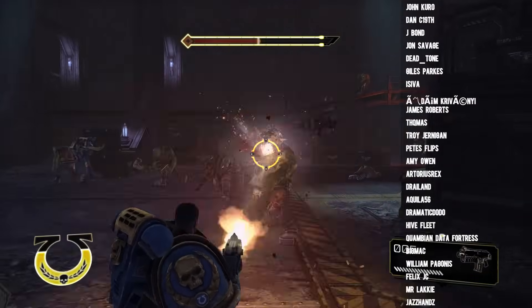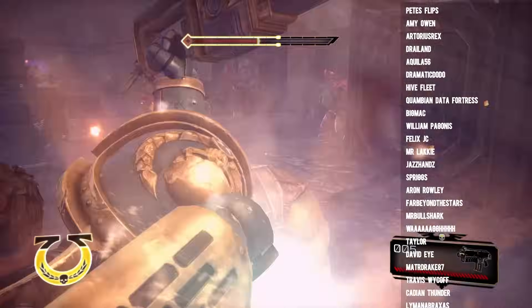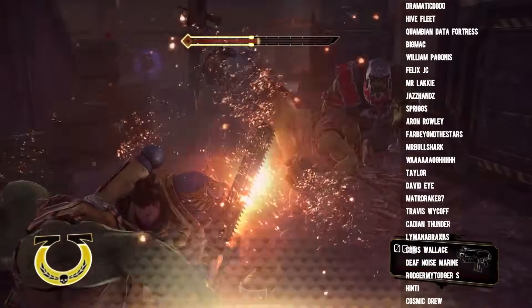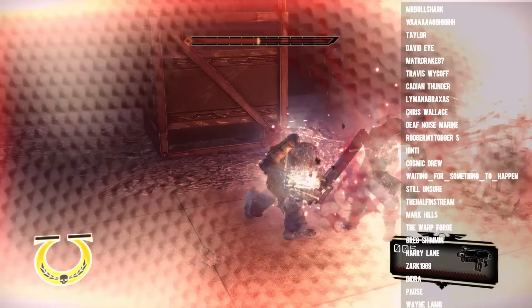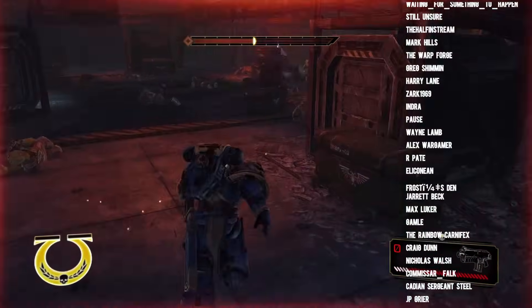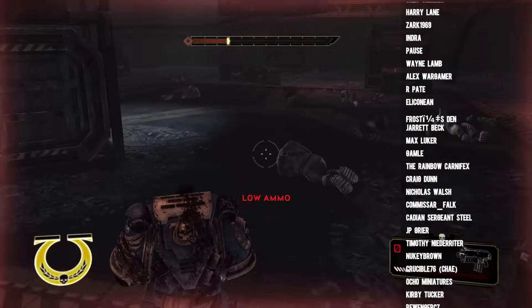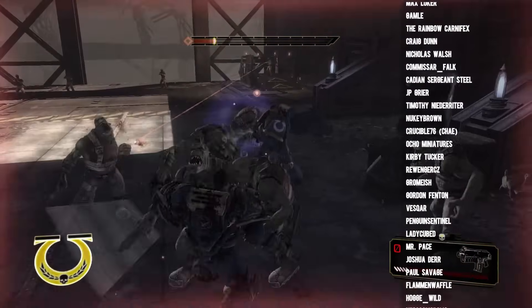So in summary, the Alpha Strike is a tactic which aims to do a massive amount of damage in the opening turns of the game. If it goes off and it works, it can be devastating for the opponent. But if you bounce or things just don't go according to plan, it can leave you exceptionally vulnerable to counter-attack.